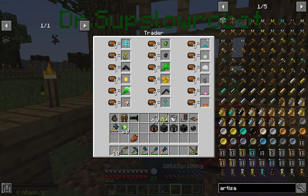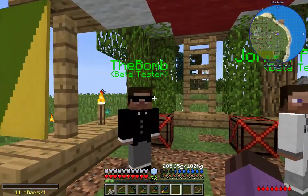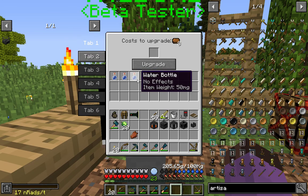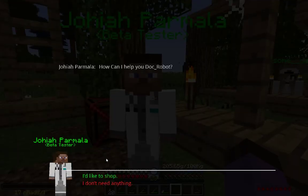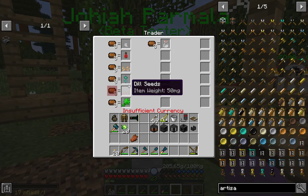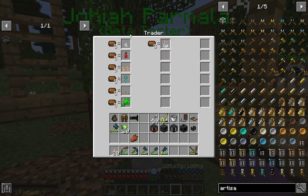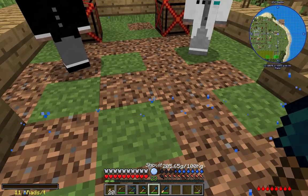These two poor unfortunate beta testers — this guy is essentially just a fancy big chest, and this guy sells some really basic bionization stuff which won't be useful to me for a long long time, and most of it I can find elsewhere anyway. So yes, these two — you are the weakest link.